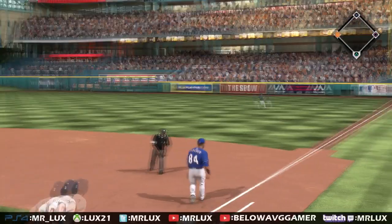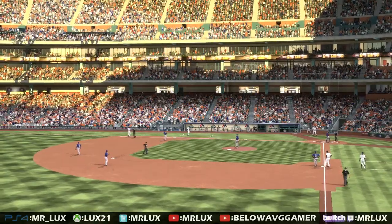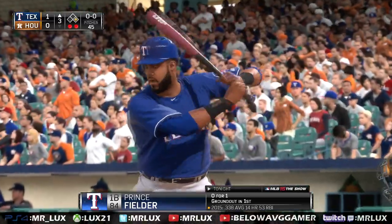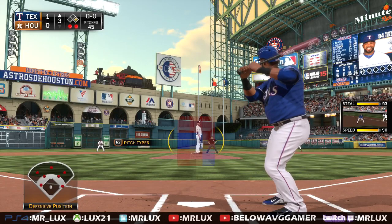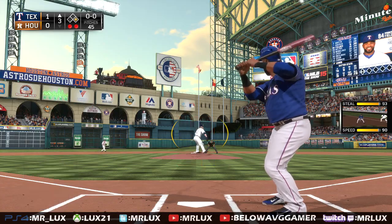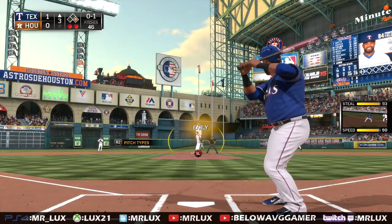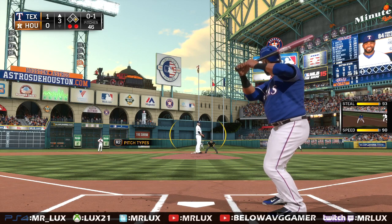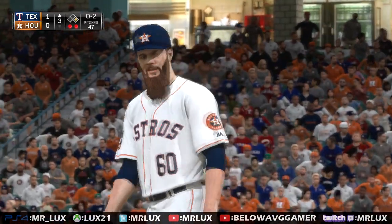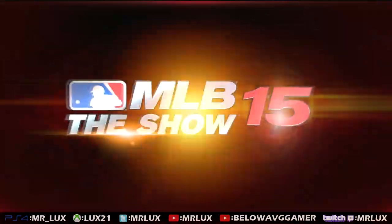Kind of a bad throw to first but Prince was able to pull it in. I always wonder, for you guys who play this game and actually live in the city where the stadium is and you've been there — how accurate is the recreation of it? I've never really been a big fan of how this Houston stadium looks. It just looks kind of tacked on, like they tried too hard to create a theme in the outfield with the train and the wall and all that. I'm sure there's some history behind it — just my ignorance of not knowing. Anyway, let's get back to this game.